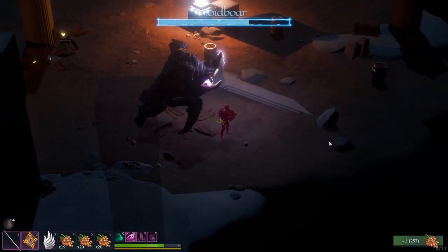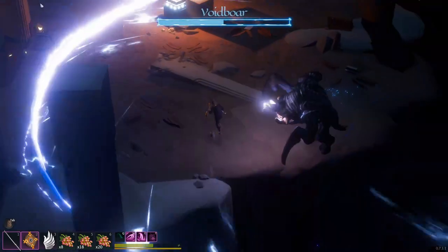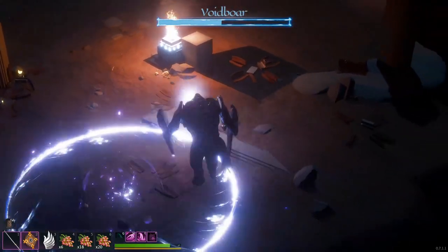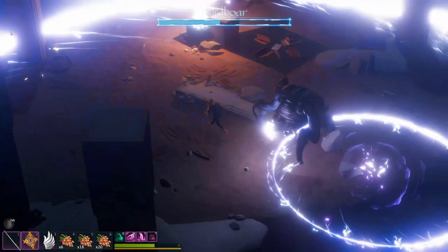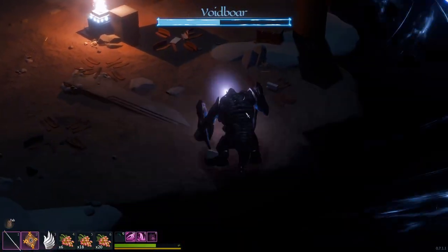He's got two main electrified attacks during this second phase. The first is lightning stomp, which sends circles of electricity outward, and the second is lightning breath, where he opens his mouth and blasts electricity towards you. Lightning stomp doesn't do a lot of damage, but he will spam this attack the majority of the fight and it can quickly whittle your health down if you're not paying attention. Just jump or roll over the rings and continue carefully fighting him just like in phase one.